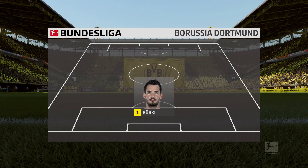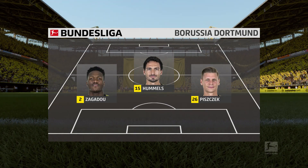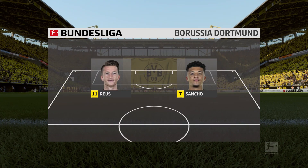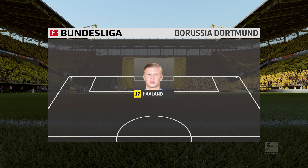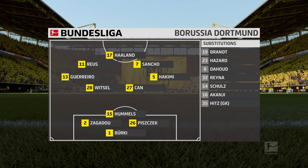Here's the starting eleven for Borussia Dortmund. Roman Bürki begins in goal. Mats Hummels starts with Dan-Axel Zagadou in the full-back position. Witzel starts with Emre Can in central midfield. And it's an interesting-looking attacking constellation with three forwards listed from the start.